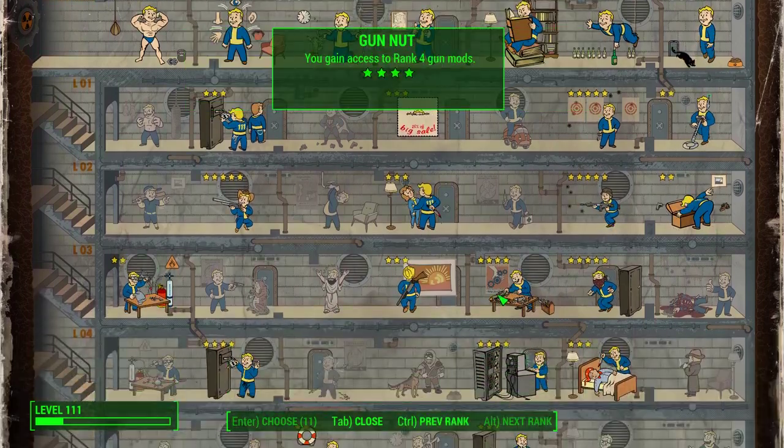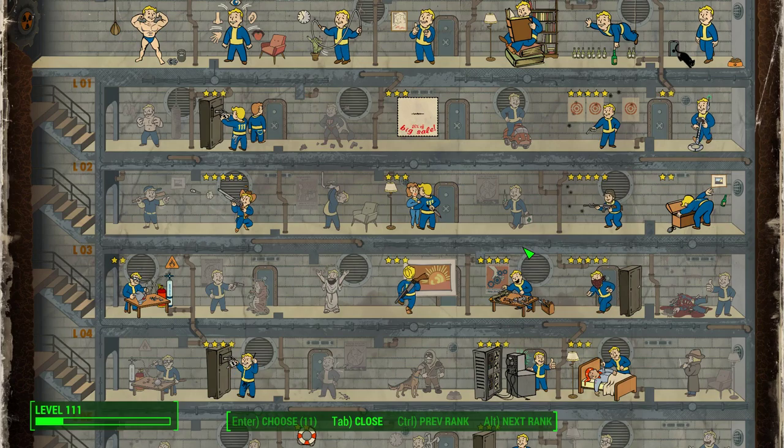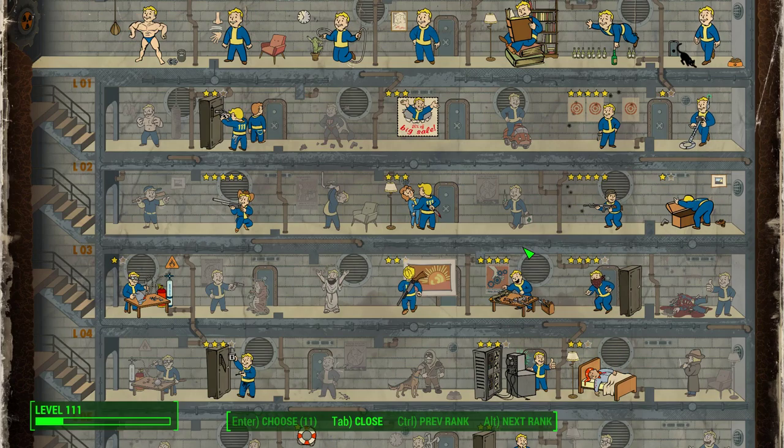Under Intelligence, if I had to pick only one, it would be Gun Nut, because now that we have our rifles, we're going to need to modify them. If we needed a single modification perk for ranged weapons, it would have to be Gun Nut, mainly because of the suppressors or silencers.